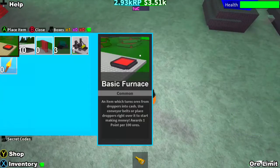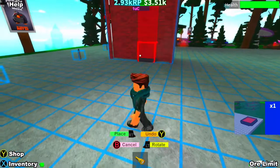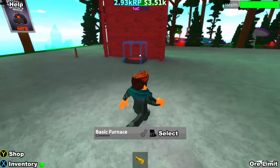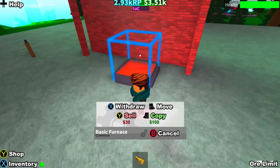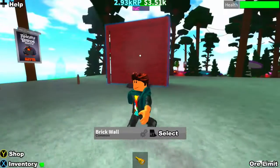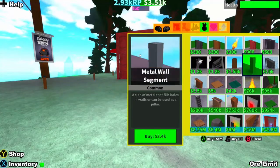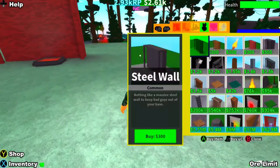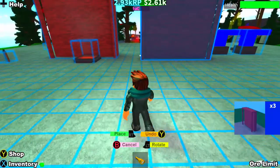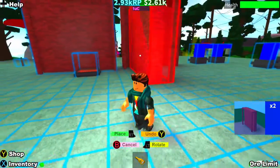Let's try and put a basic furnace down somewhere. We also have other machines — I can put it over here, not against the wall. I'm not sure what all the options are — select, withdraw, move, copy, sell. Let's go back to the shop. These items are quite expensive. I do want to work on building a house right now — let's get a few brick walls. There we go, that should be enough for now.